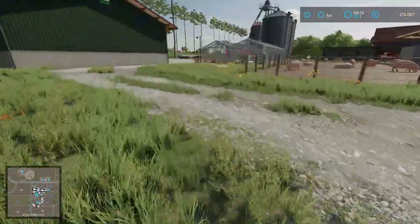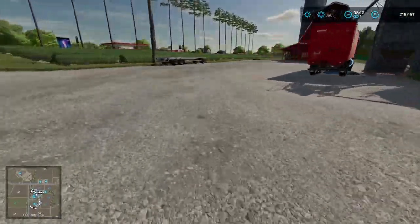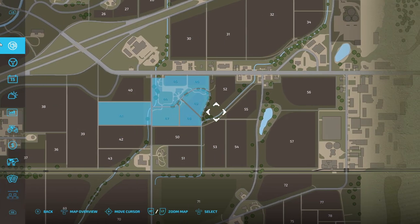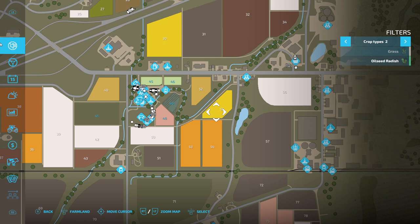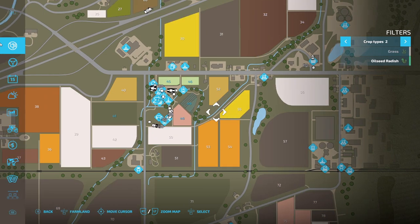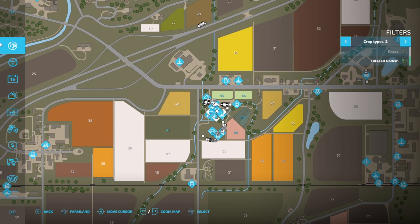Unless I need to use the roller, either way we've got to buy that field. The other field is going to be field 52 — yes, it is ready to harvest. Field 40 has the same thing, and it is ready to harvest too.